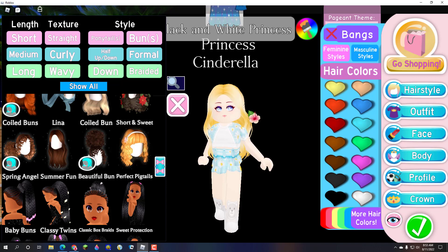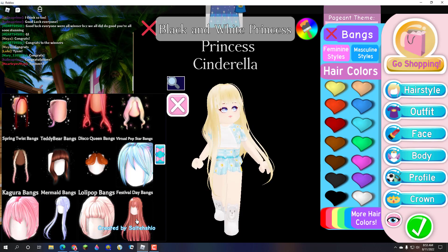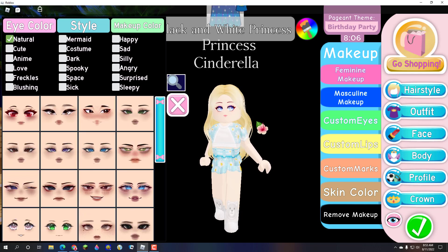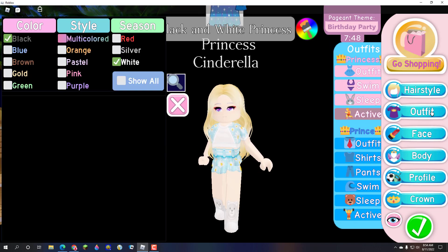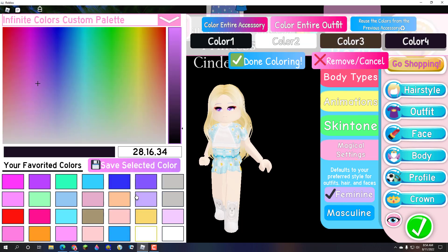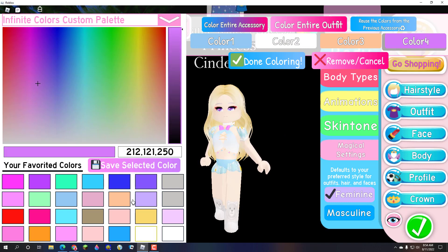I don't think I need bangs. Next is the face and makeup. This one — no, this one — yes. And I'm going to use the Summer Fantasy Boardwalk Buddies bodice — not bodies, I always say bodies. I'm just going to make it this color.